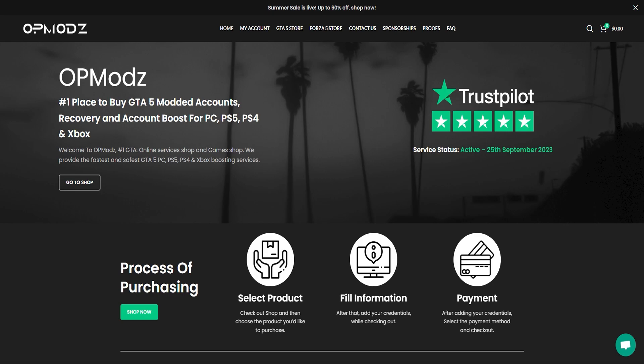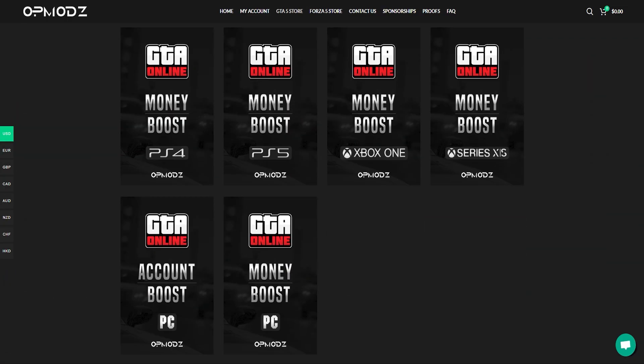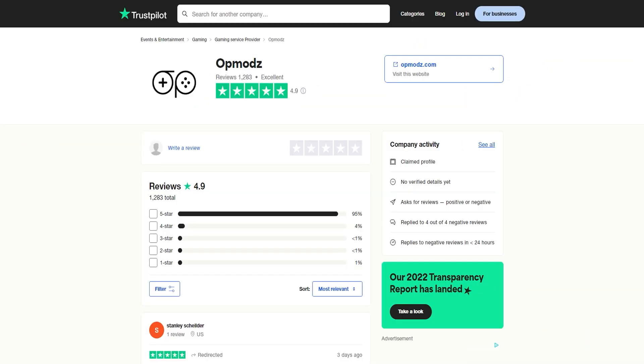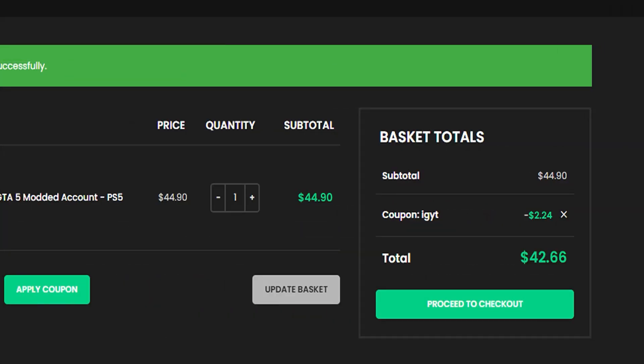Check out opmods.com down below in my description — they have the best mod accounts for GTA 5 Online available. They also offer money boosts, and you can even get modded vehicles. They show that it works on their website, and their reviews on Trustpilot are amazing. Use code IGYT to save money at checkout.